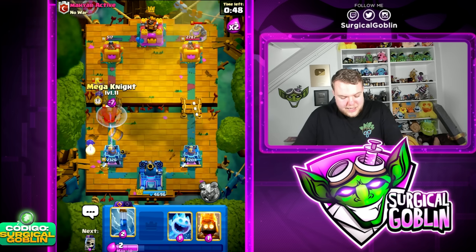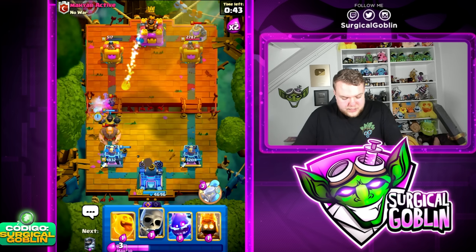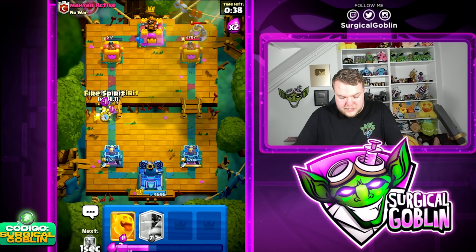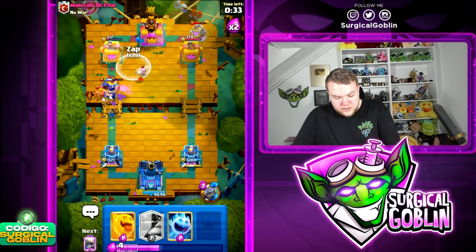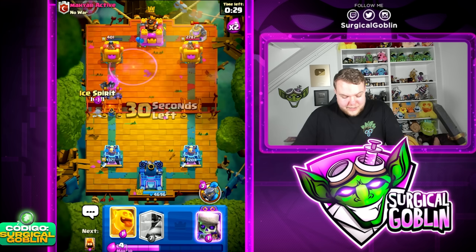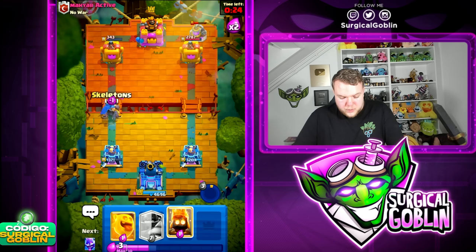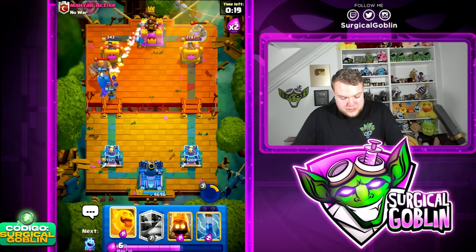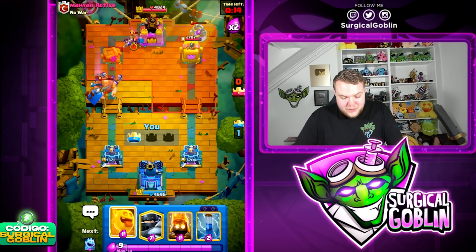I'm going to go ice spirit, then mega knight up high, and then Zap plus ice spirit to try to kill the minions. He does go with fireball — he's getting a lot of damage with the giant pushes, we need to be careful. Let's support the mega knight quite a bit, then also go with little prince, and Evo Zap on top of the firecracker. Thanks to that we're getting a lot of damage. Let's pop the ability!